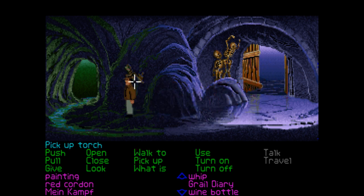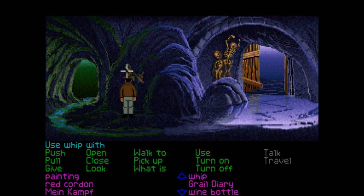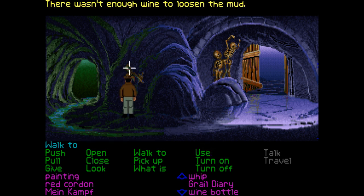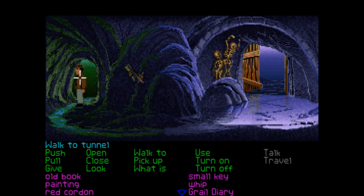We know roughly how to get back here now from the start. I'm going to pick up this torch — I'm very worried about picking it up. So we can place by hard dry mud. Can we maybe use the whip on that? No. Can we use the wine bottle on it to make it wet? There wasn't enough wine to loosen the mud.